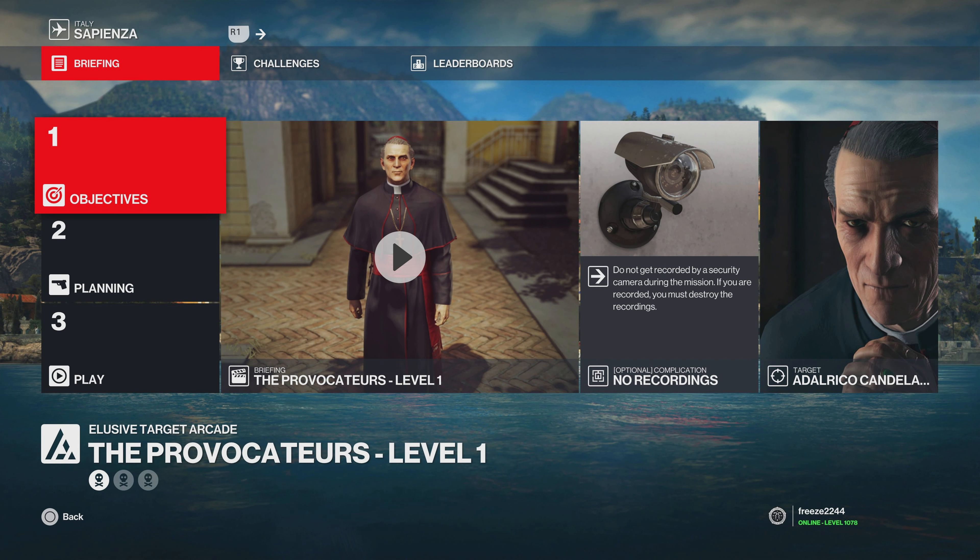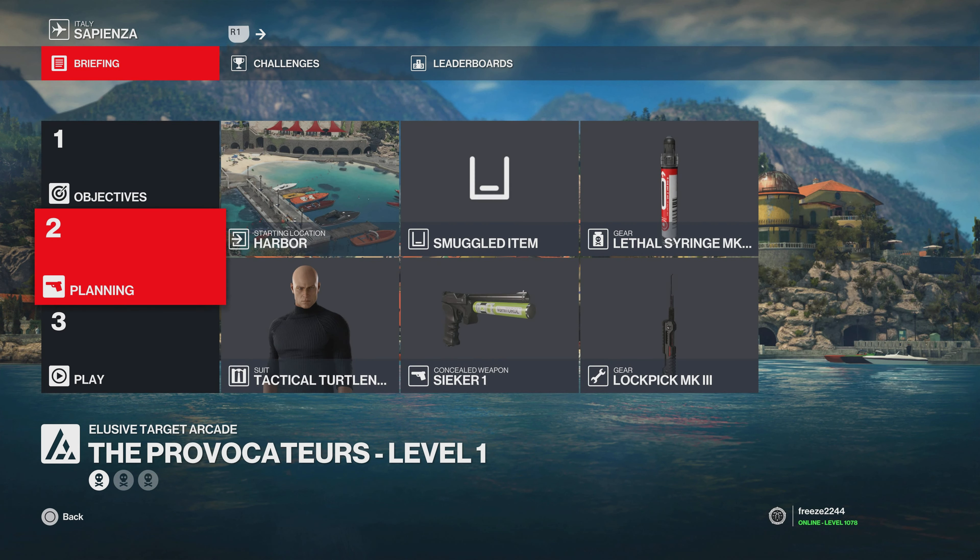What's up guys, my name is Mr. Freeze 2244 and welcome to the Provocateurs elusive target arcade contract. This time we'll be covering all three levels with Silent Assassin, using optimized routes and optimized equipment — all the best routes and equipment for these particular elusive target arcade contracts.